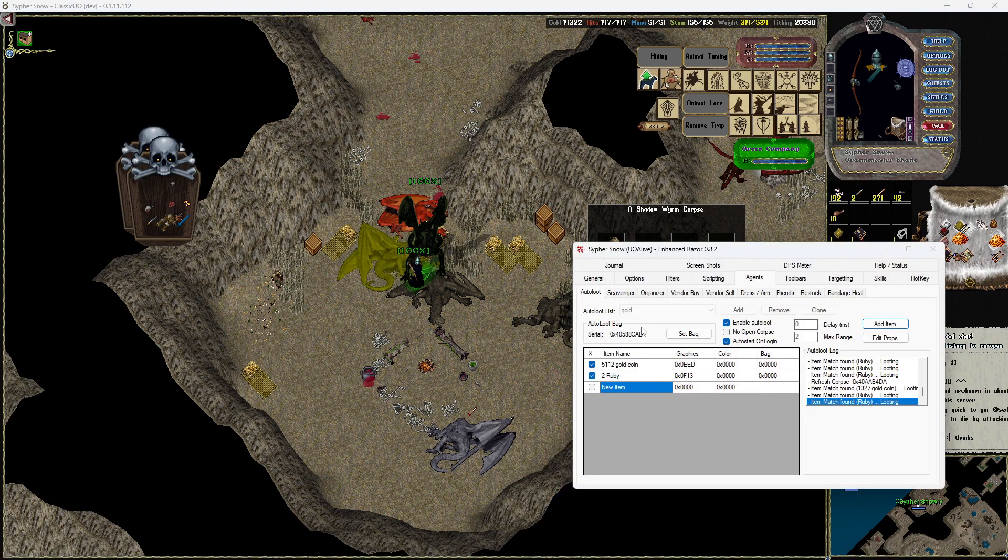The other thing is you obviously want to loot the gold as well. Just like on the scavenger, click right here, go to add item, click on there. Now just make sure to enable auto loot and enable auto start on login.